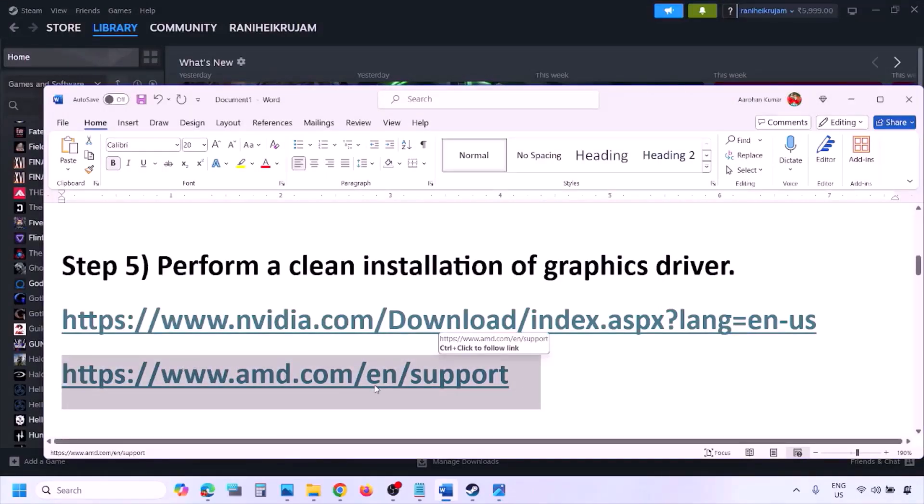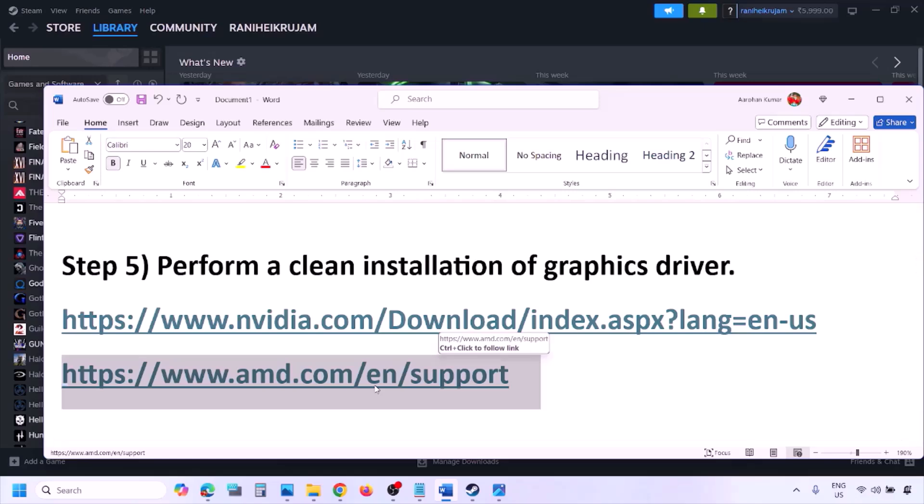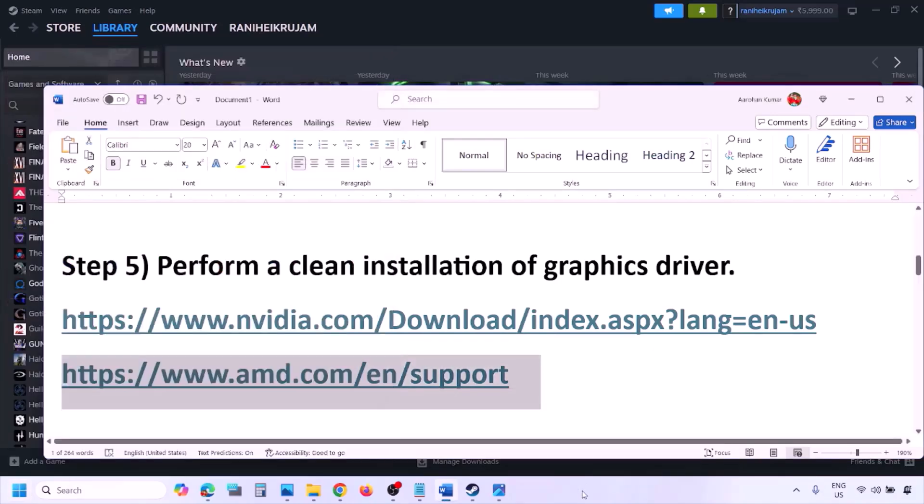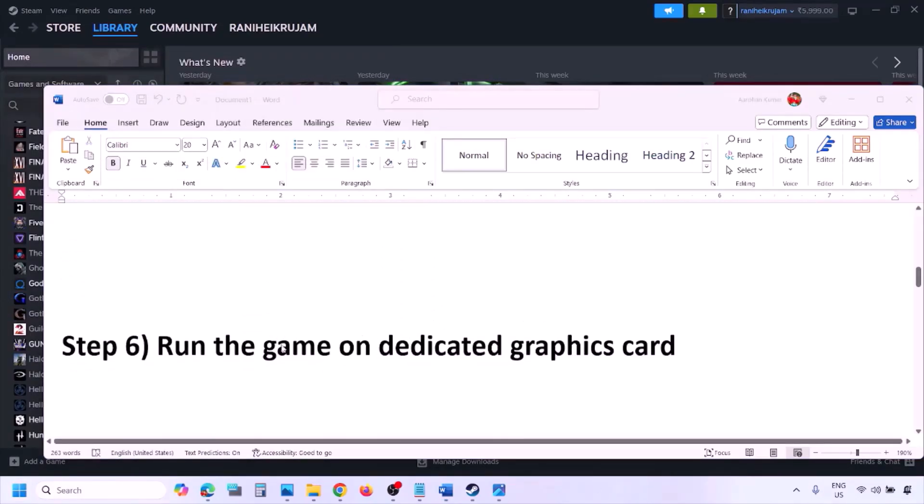For AMD card users: first uninstall the current graphics card driver, restart your computer, then go to the AMD website, select your graphics card, download the latest driver, install it, restart your computer, and check.